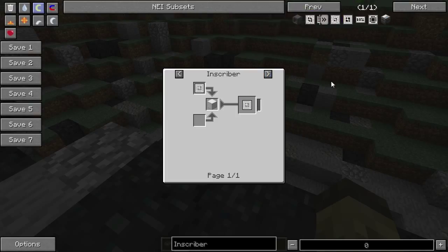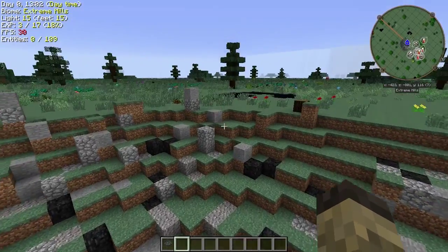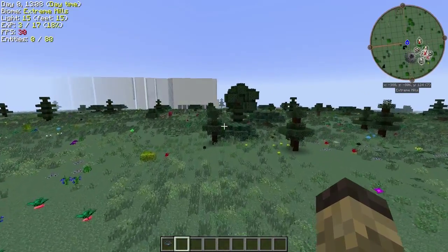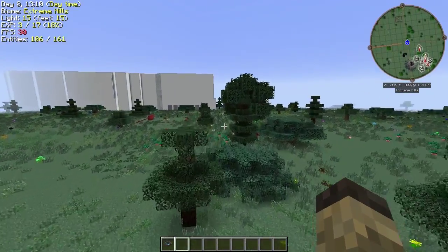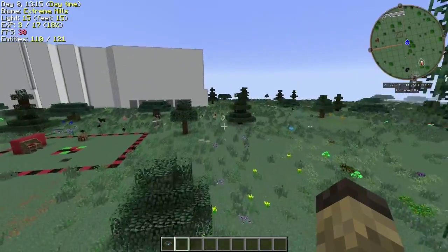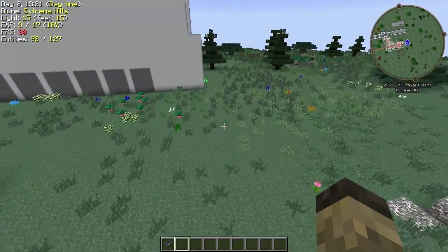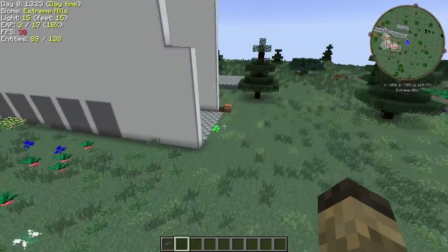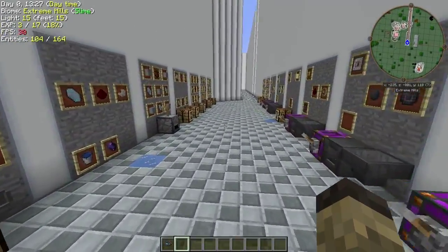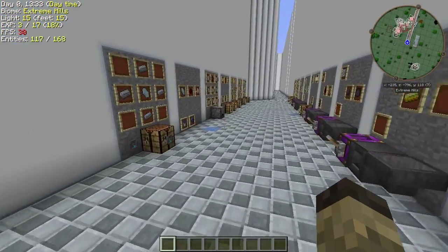You need at least the Logic Press and the Silicon Press to get started. Getting those can be kind of troublesome, because if you do not look underground you might get a little bit confused — they're not always on the surface. Sometimes they are underground, and so that can get confusing.